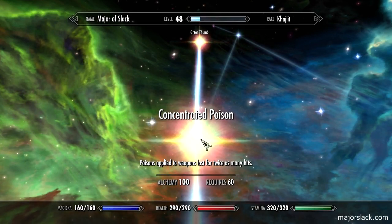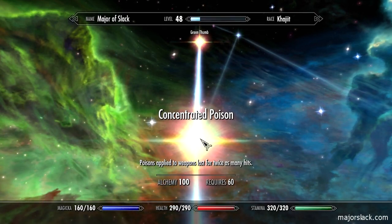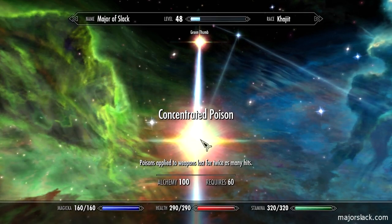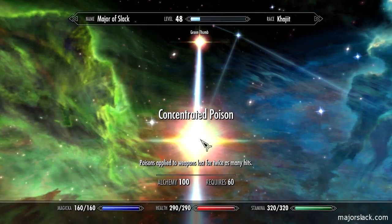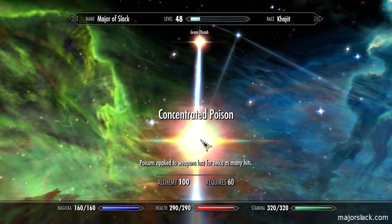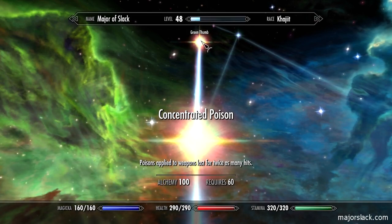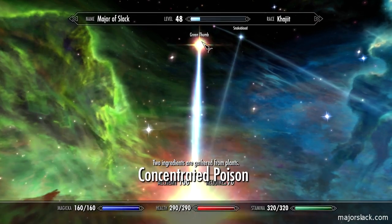So you keep two weapons — you poison one, it's got two shots of poison on it. You hit the guy with paralysis, for example, which is a really good poison. He gets paralyzed, you switch to another weapon, finish him off, then go paralyze somebody else and switch back to the original poisoned weapon. That's how to put that to good use.